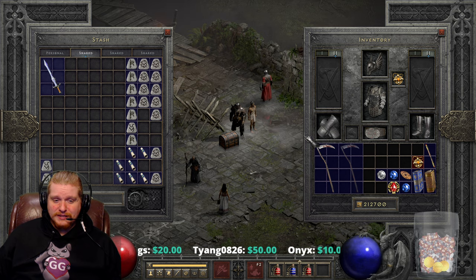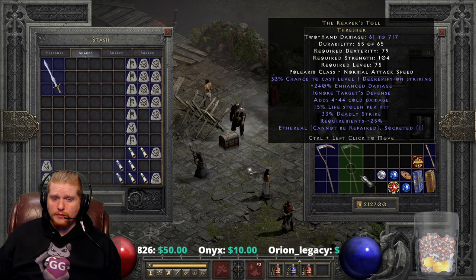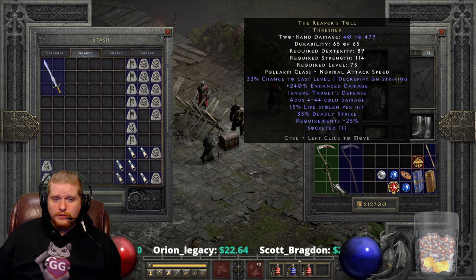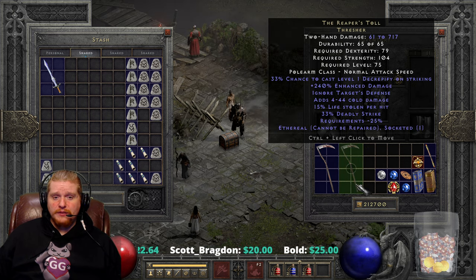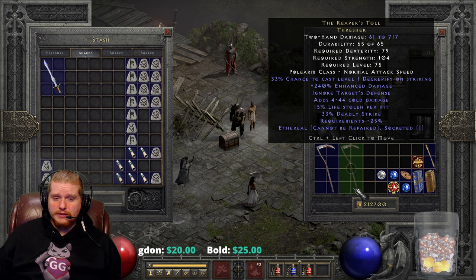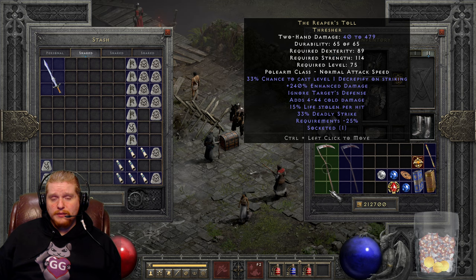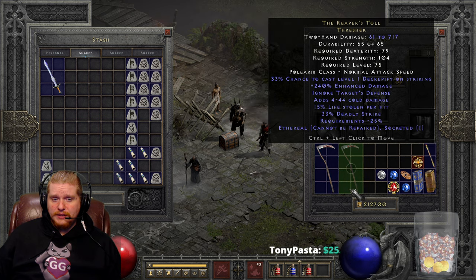And we have here, if you guys can't tell, it is Reaper's Toll. Reaper's Toll can come in ethereal form, and we have two different versions. We've got the ethereal version, which is 61 to 717 damage, and we've got the non-ethereal version, which is 40 to 479 damage. The level requirement is level 75. The ethereal version has 10 less requirements on both dexterity and strength — it's not a percentage, it is literally just 10 flat. So no matter what the item is, it will have 10 less requirements if it is the ethereal version. As you can see, it's 89 dexterity, and only 79 on the ethereal.